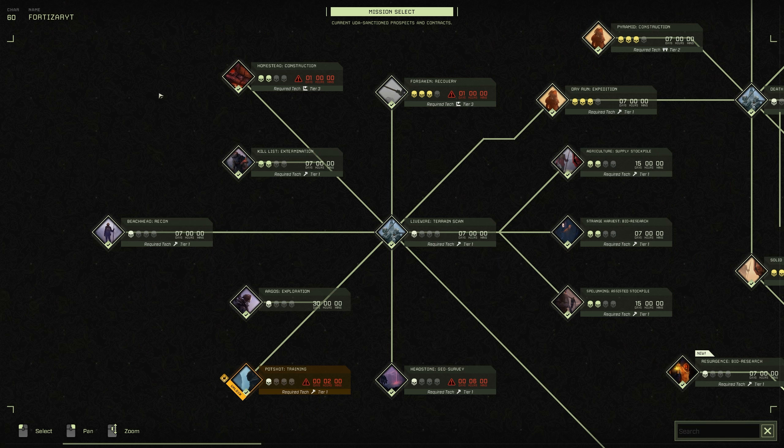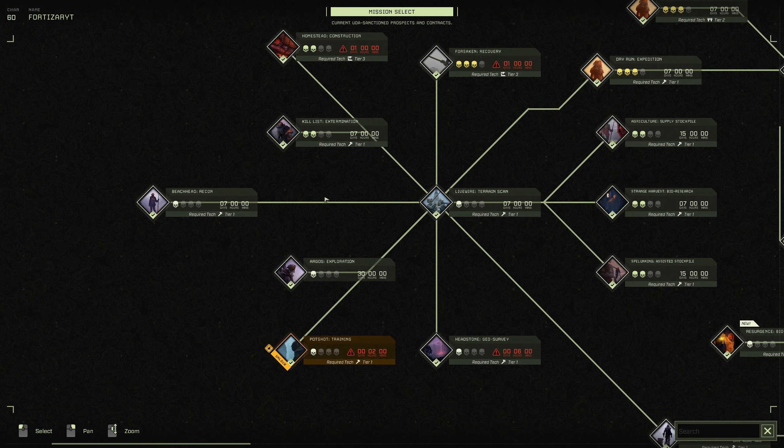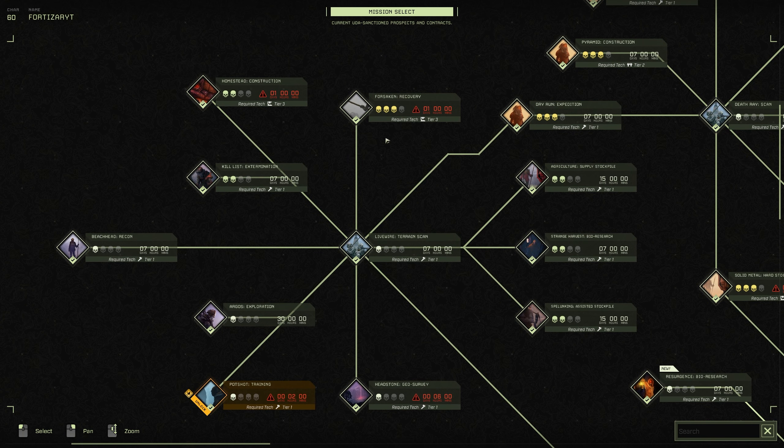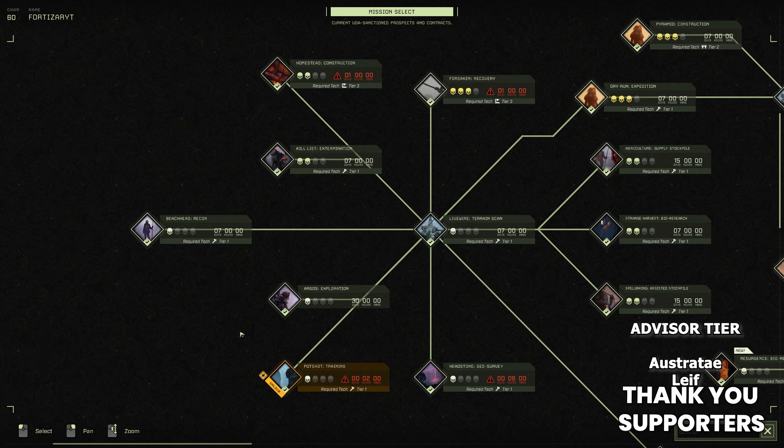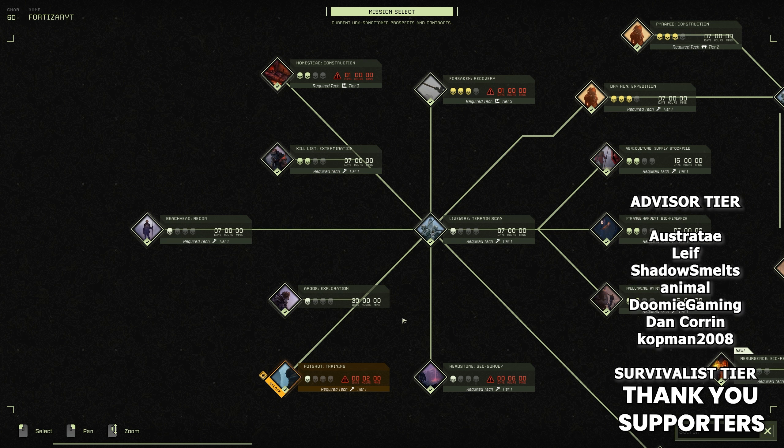The way the mission screen has changed now is it tells you the required technology you're going to need for that mission. This is going to be really beneficial for new players who don't really know what kind of tech they should be at — this is something I really wish the game had had from day one. As you can see, required tech tier 1 for example here, then Forsaken Recovery tier 3 for example. It'll give a lot of people forewarning regarding the technology they're going to need access to.